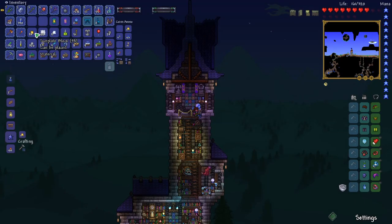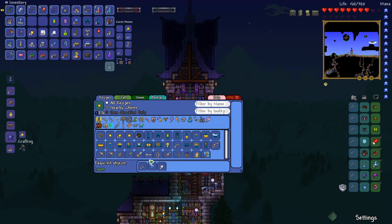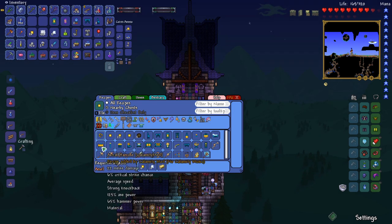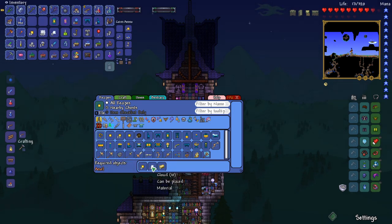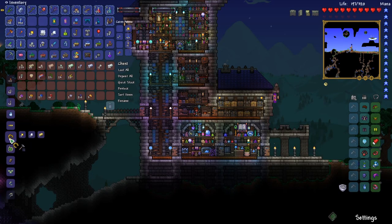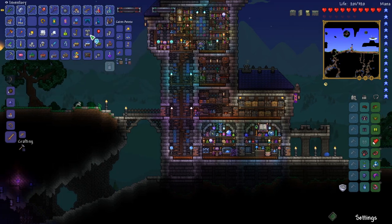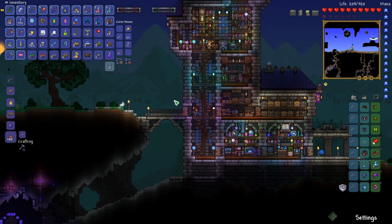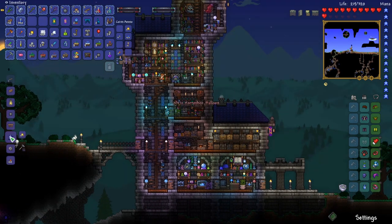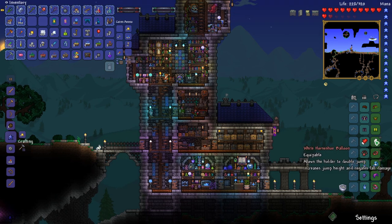We've got sunplate blocks and we've got cloud, so I think we can craft a horseshoe. We just need gold, cloud, and sunplate blocks — we can craft a lucky horseshoe. That means we can also combine our blizzard in a bottle. At the goblin tinkerer station, we can get a white horseshoe balloon. We'll just keep our hand warmers available.